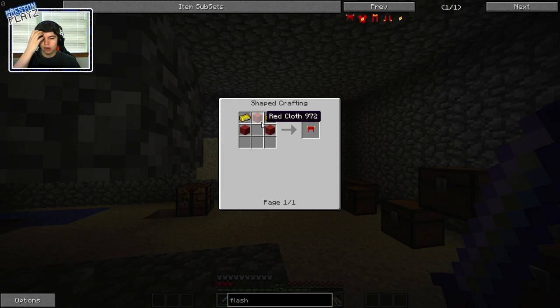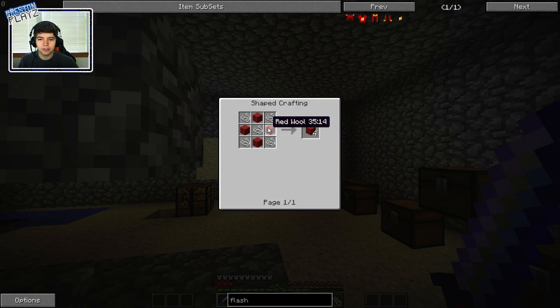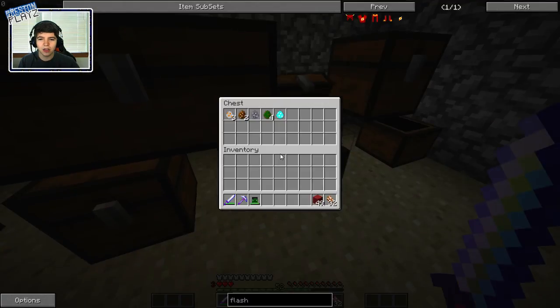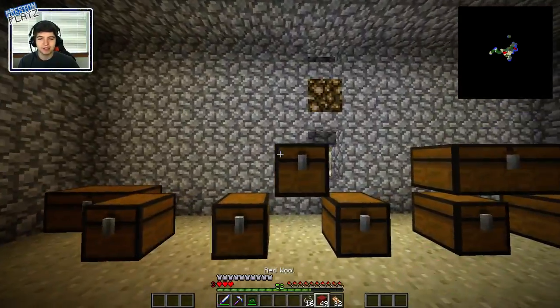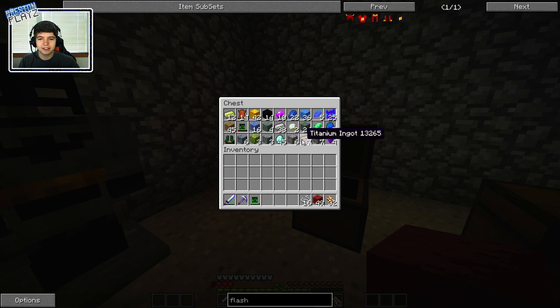The next superhero kit I've been really wanting to make for a long time is the Flash. There's something about the Flash that I really want to make. We need lightning stone ingots for this, and then also a Flash logo made out of more ingots, and then red cloth. Red cloth is just red wool. I think I've got lots of red wool, and we have a bunch of string over here too.